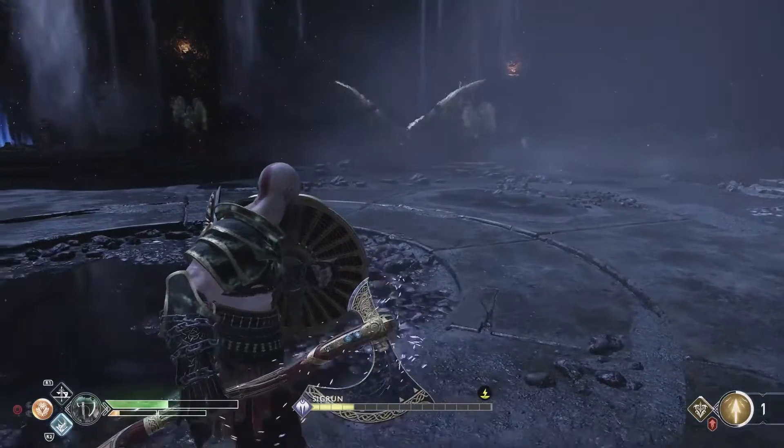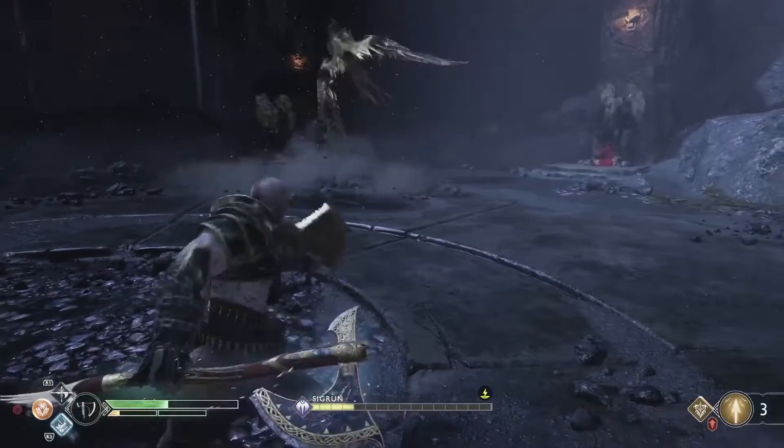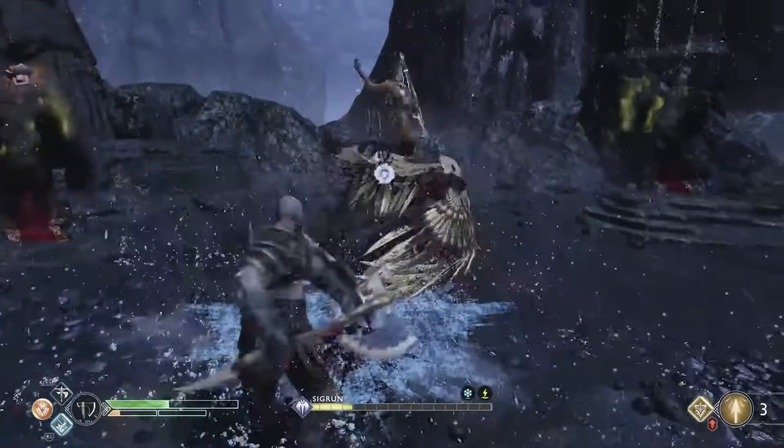In her dive bomb attack she comes right at Kratos. Listen for the scream and be ready to dodge out of the way. She may do this multiple times in a row, but you should be able to get a little damage in when she's done.